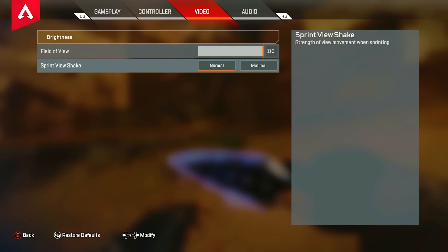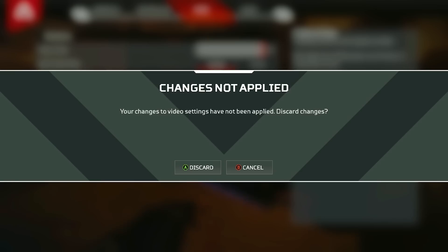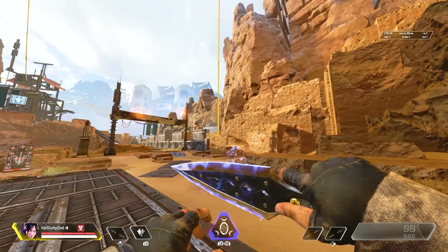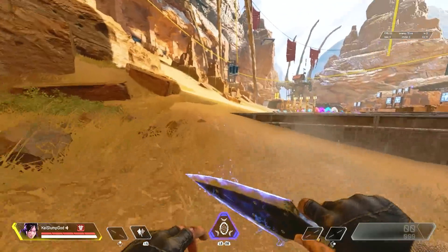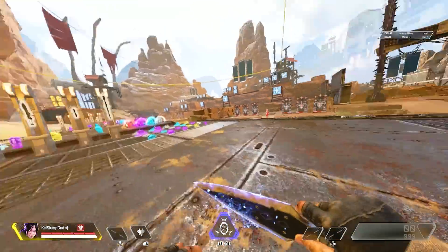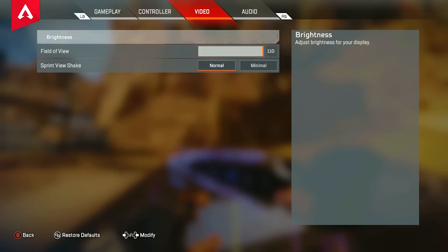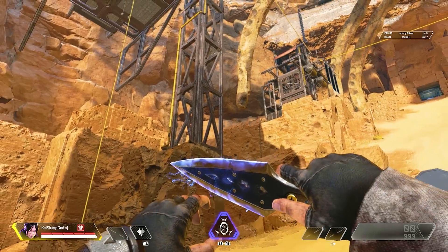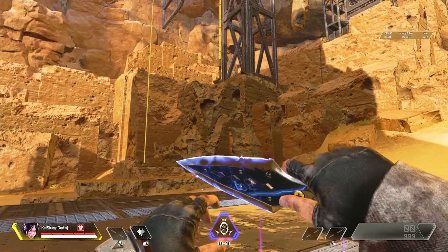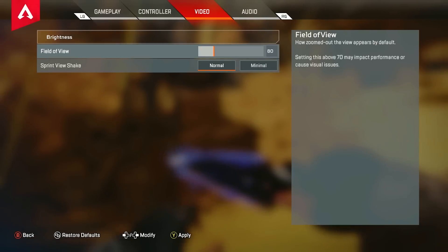Next thing you're going to have to do is go to field of view and either have it between 94 or 110. The reason why you need it on 110 or 94 is because you'll see your enemies a lot better from left to right, top to bottom. If you don't know what FOV means, it means field of vision. If you have it on low, it's going to look like this — this is how it looks like if you have it on 70. You see how there is a major difference and you can't see anything at all. That's why you need to have it on max or 94 so you can see your enemies more clearly.